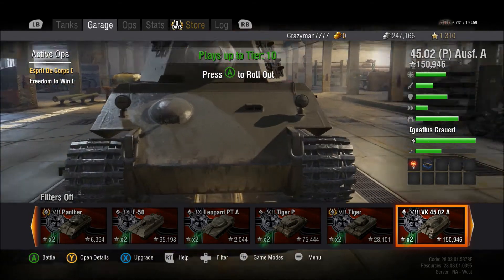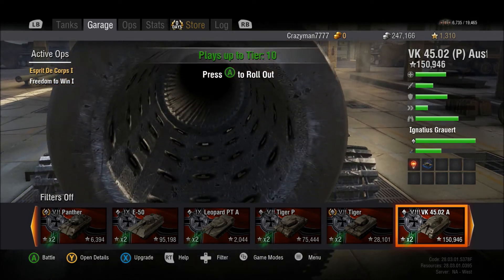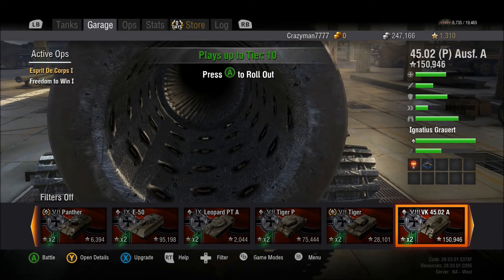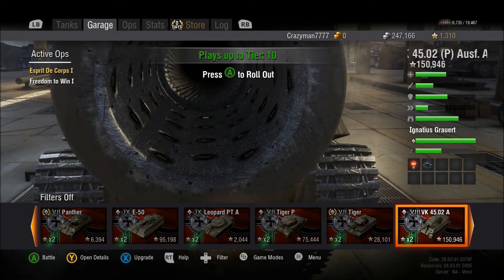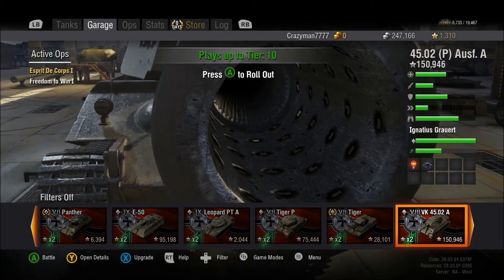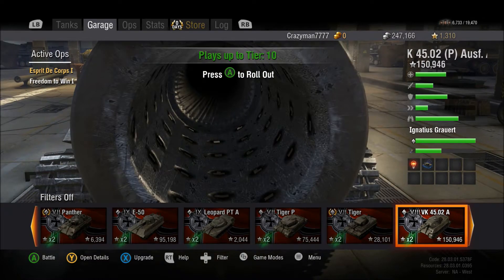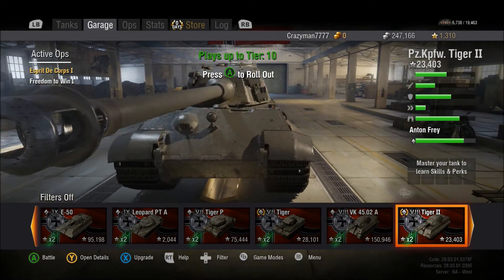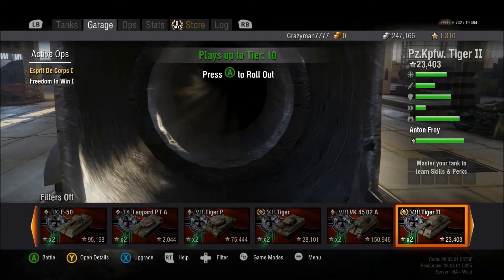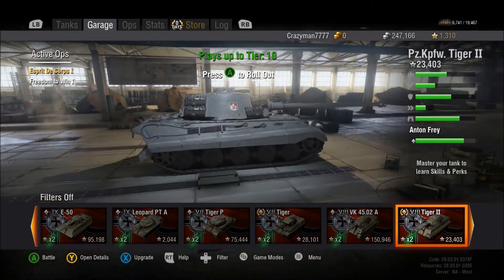That gun looks so much better. And if you guys remember, there was actually a super weird glitch on the Xbox 360 version where, when you went to this view, it would actually cut off the gun. But now you get to look right into it — that's beautiful. And even the little pictures on the bottom have been updated. I just want to look at the barrels of these guns. It's just beautiful.